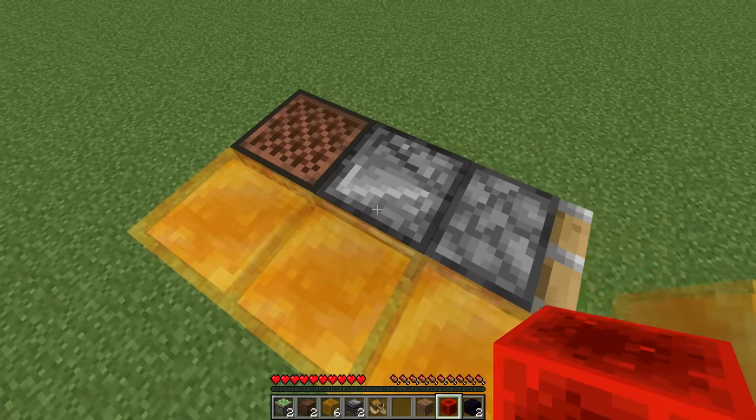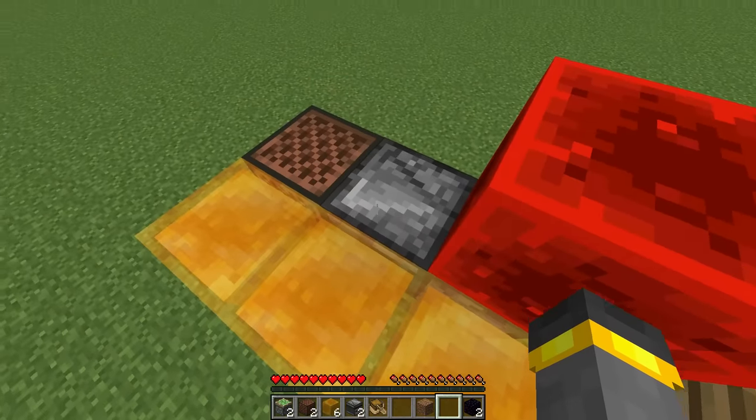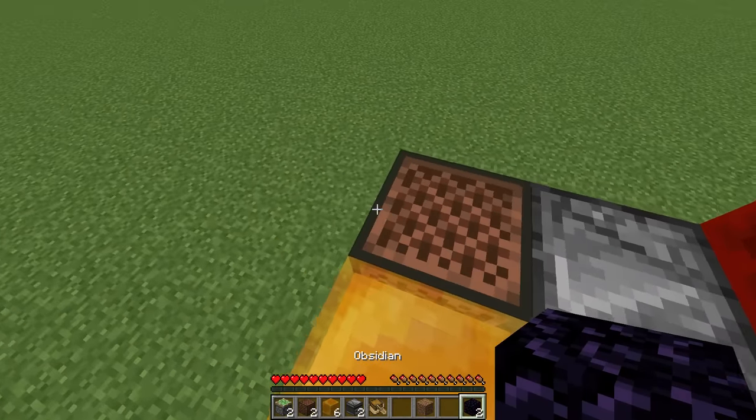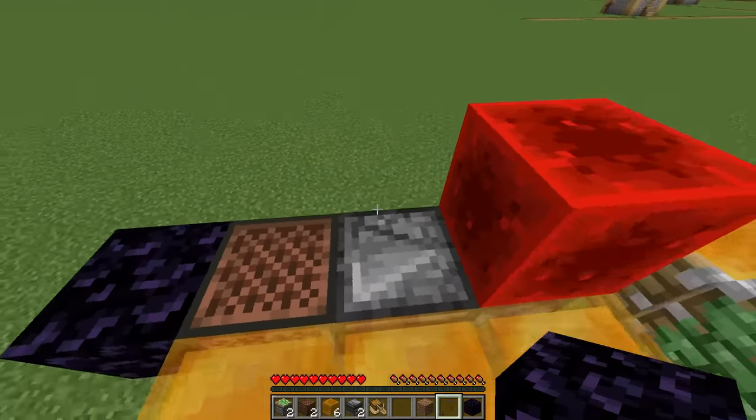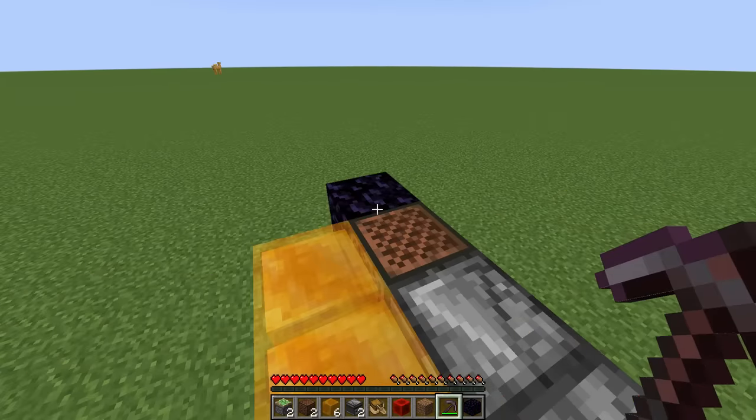So that could be a problem — unless, of course, in survival, you've got your emergency obsidian. We place a redstone block on the face of the observer, then we've got this obsidian. We go ahead and place this obsidian right there. In survival, we grab our netherite pickaxe, mine this block right here, and the machine is stopped. Now we can go back the other way.